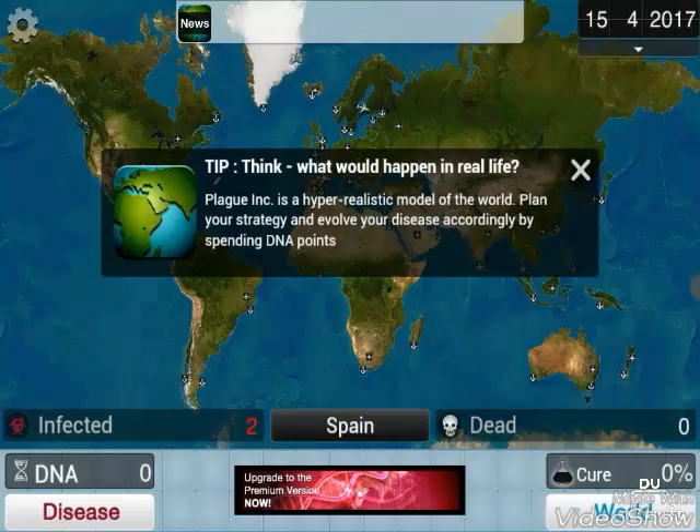Think about what would happen in real life. Plague Inc. is a hyper-realistic model of the world. You need to evolve your disease accordingly by spreading DNA points.